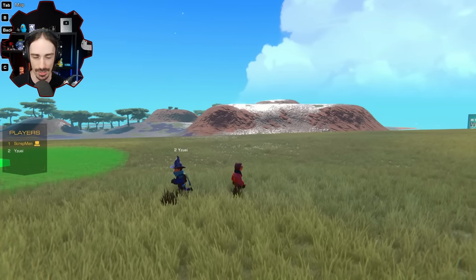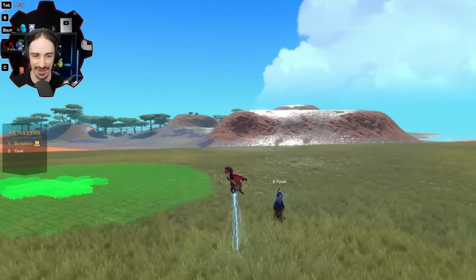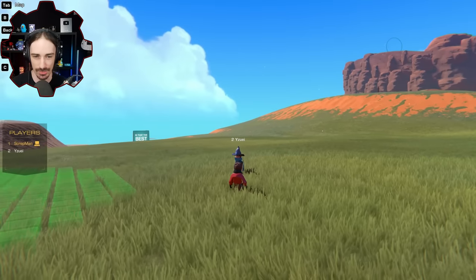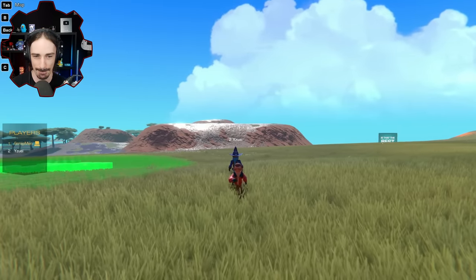There's going to be no aim locking or anything - it's just going to be hoping we can estimate where enemies are and send the missile there. So that's pretty much it: just fire an explosive that follows an arch. You ready to build? I'm ready. All right, let's get to it.